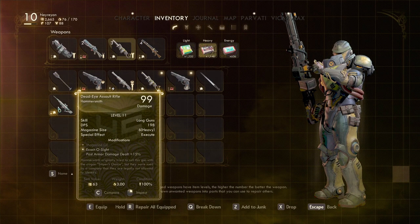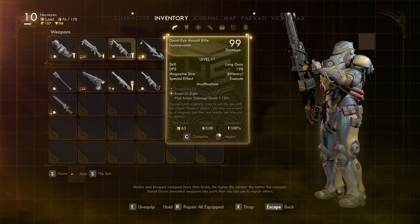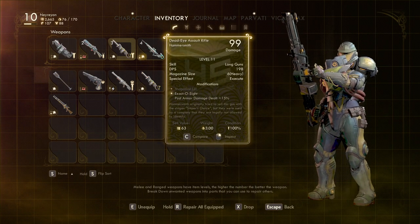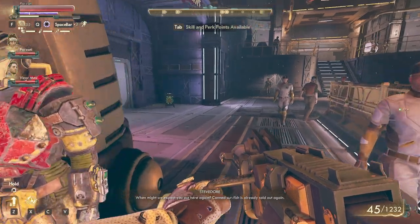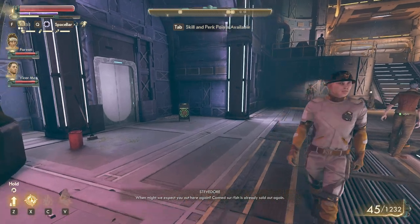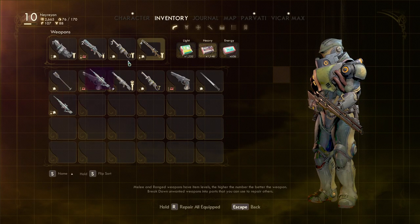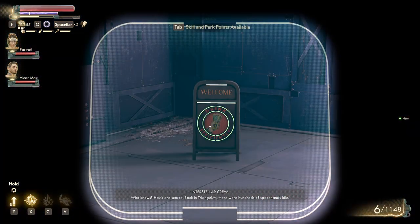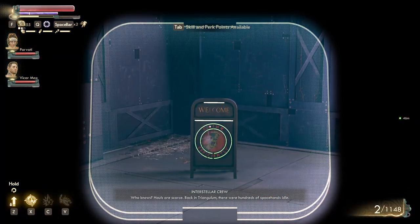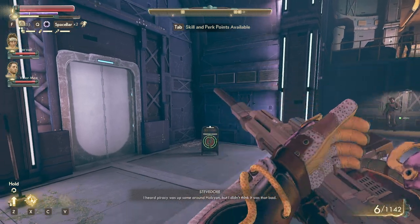The sniper rifle is one of the better weapons in the game. The one you steal is level 11 and it has the Exacto sight, post armor damage dealt. Your old sniper rifle is of course bolt action, but this one is actually semi-auto — very accurate. That's a beautiful sound.